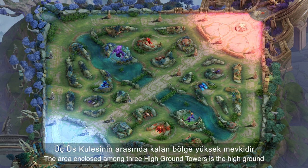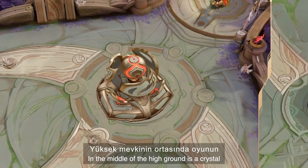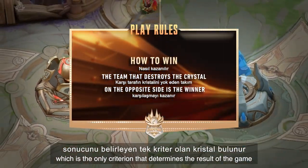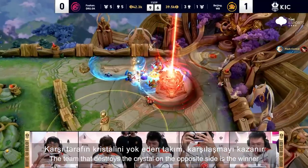The area enclosed among three high ground towers is the high ground. In the middle of the high ground is a crystal, which is the only criterion that determines the result of the game. The team that destroys the crystal on the opposite side is the winner.